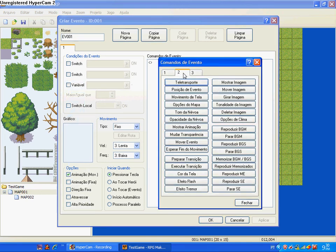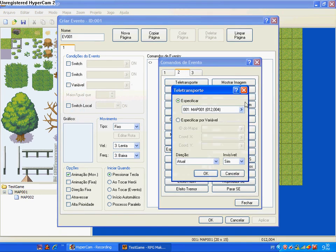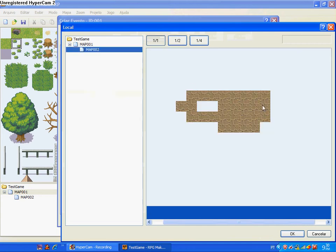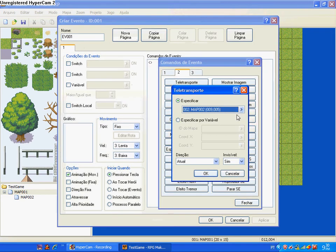Click this, number two, teleport. On this thing, double click on Map 2, and double click where you want to get.